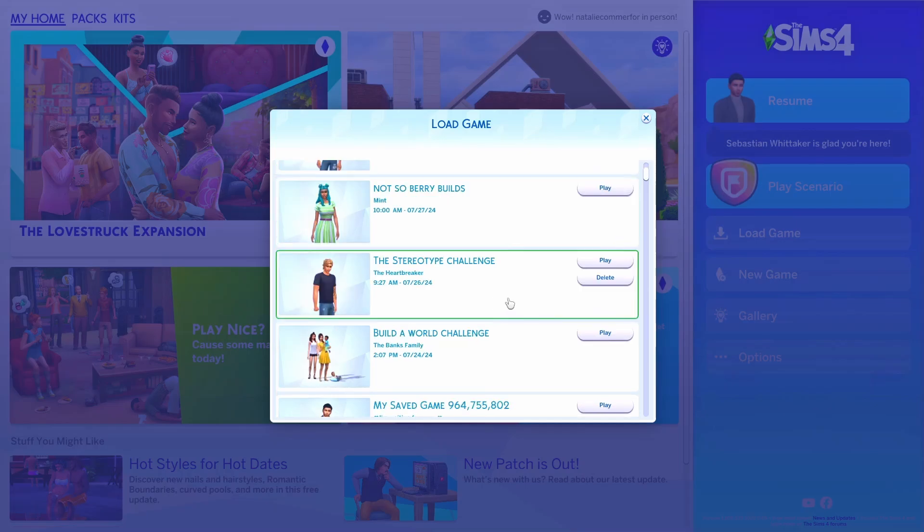The reason I used Recover Save is because I have my Stereotype Challenge and I'm busy with the Heartbreaker. After the big Love Strike update, I thought everything was working fine and fixed, and I'd be able to record a video. So I recorded my Stereotype Challenge — the Heartbreaker — and nothing worked. He's supposed to be a heartbreaker but all his relationships just went into the red and he couldn't make any new relationships, so I wasn't happy with the video I recorded.